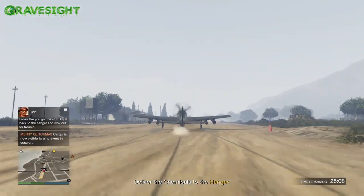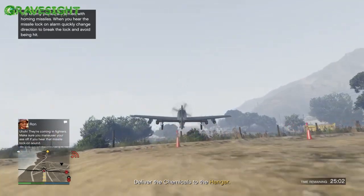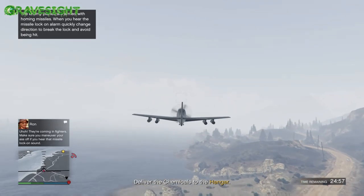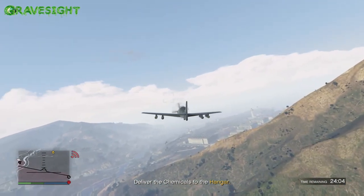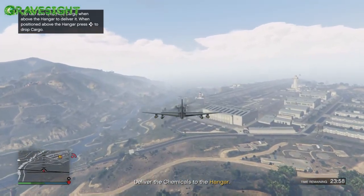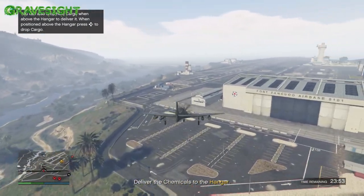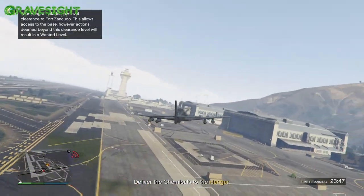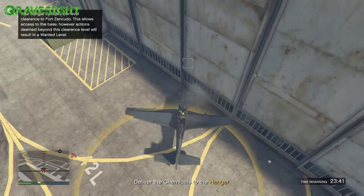On our way back to the hangar we will be getting chased by buzzards or possibly Lazers — it's up to you whether you want to dodge those missiles or just turn the vehicle around and take them out. I still have people on me trying to shoot me, so I'm going to try to scoot into this military base without them firing missiles. Looks like they're coming in close — we're going to have to do some evasive maneuvering to dodge these missiles. That was close!